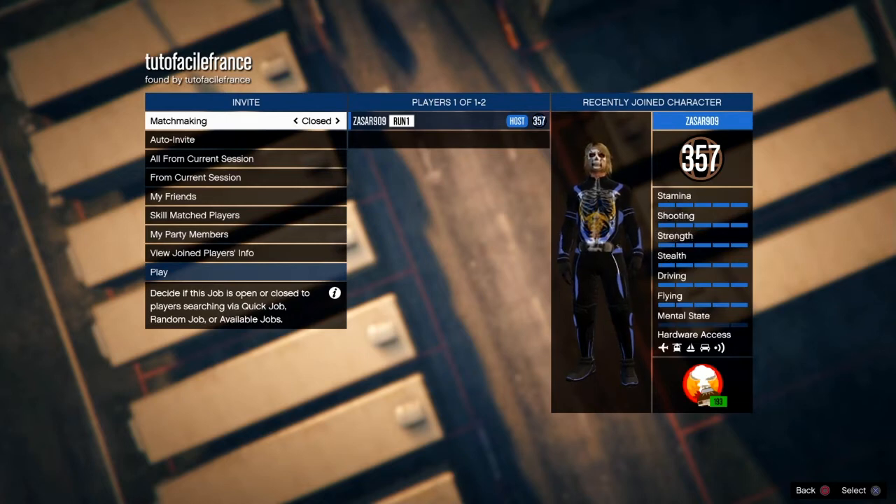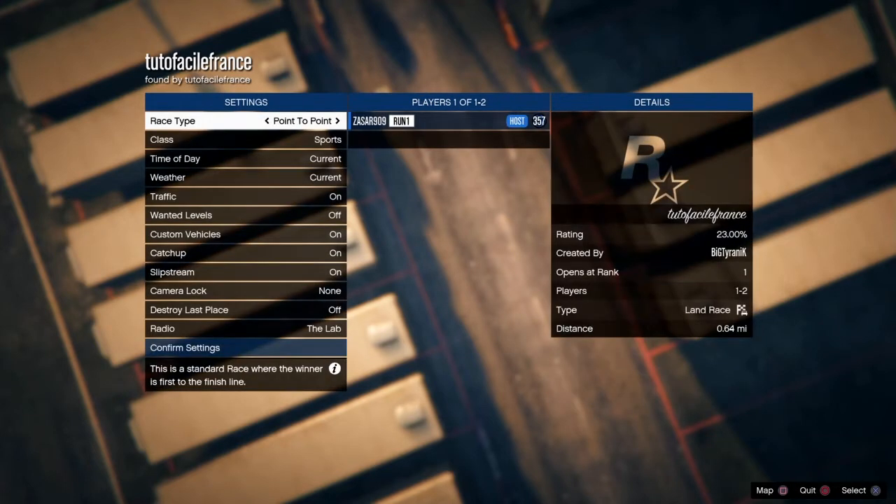Once you have this job, something else you also want to do before you start is make sure your aiming settings is on free aim. You can do that by going to story mode or creator and changing your settings to free aim.